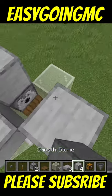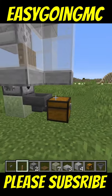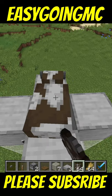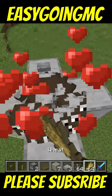Now place four blocks on top of everything like this and go ahead and place your button right here and put your lever right there. Next get a whole bunch of cows in this spot and when you're ready to breed click this button and breed them up.